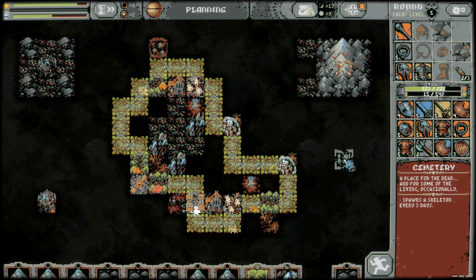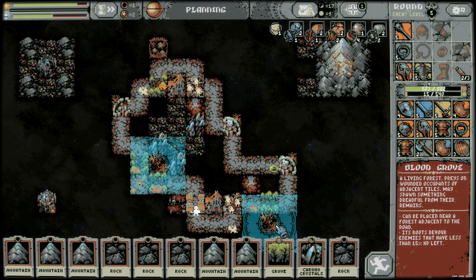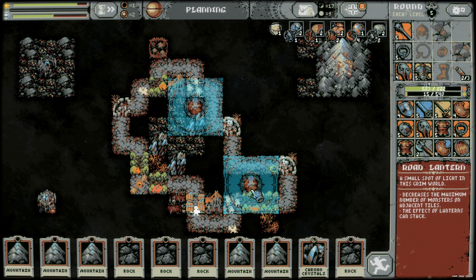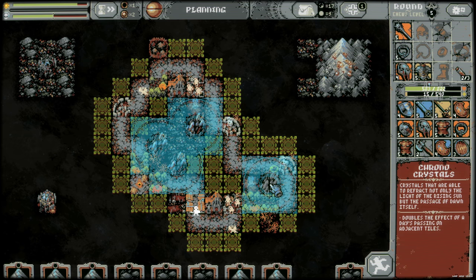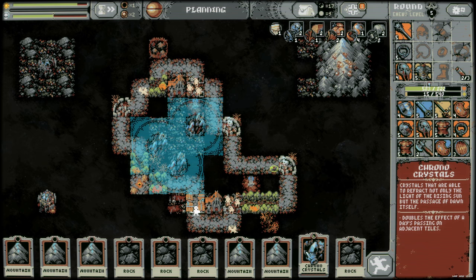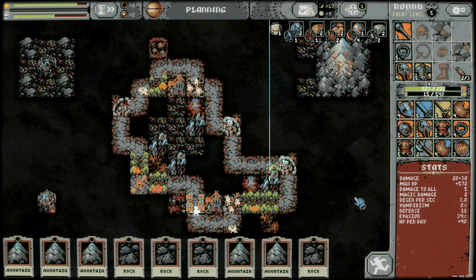Let's get another skeleton spawning, maybe somewhere over on this side. And do we want a blood grove somewhere? Yeah, we have this one. This area could get nasty, but we're getting stronger too, so I'm going to throw this in here. We've got the road lantern to minimize how crazy it can get. I don't think the chrono crystals is going to make this thing spawn anymore, but the more times we spawn stuff, the more of an option for it to be one of these fiends. So let's cover both of those groves — it's going to spawn more skeletons.